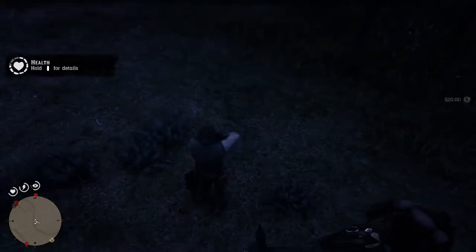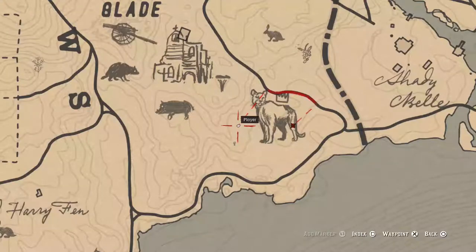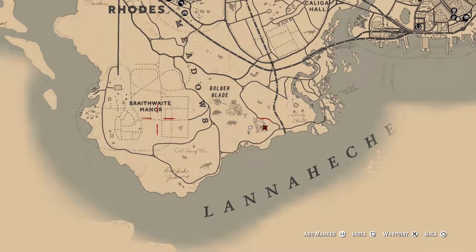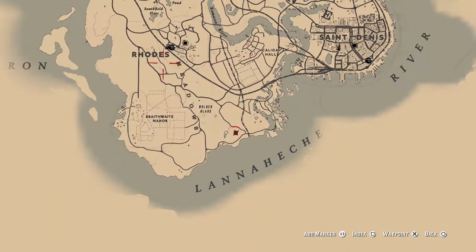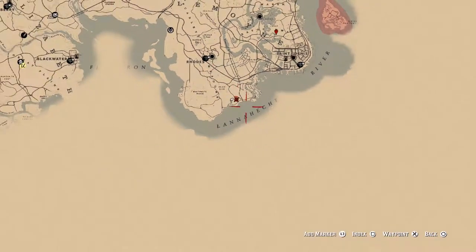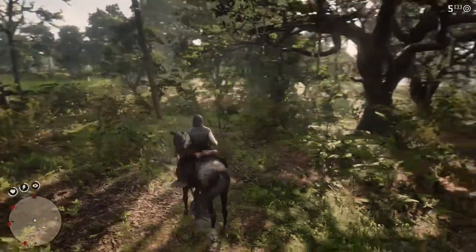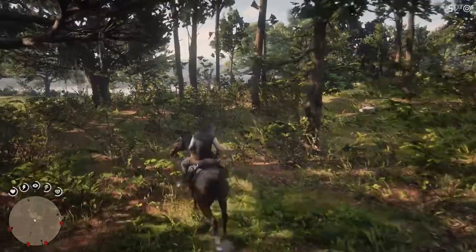Now on to the final challenge. It requires you to find, hunt, and kill the legendary panther. If you go south to Boulder Glade, which is to the right of Braithwaite Manor, or southeast of Rhodes, come down to this area and you will see some clues pop up on your map. Once the clues pop up, you just need to track down that panther.